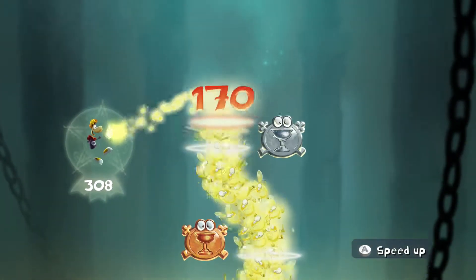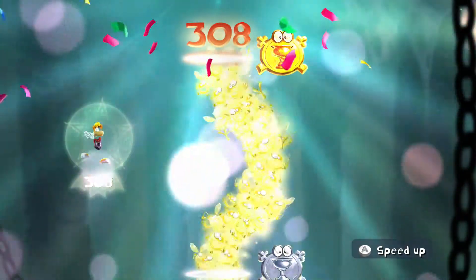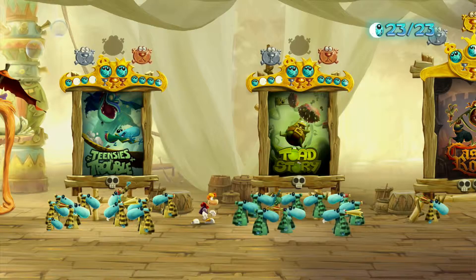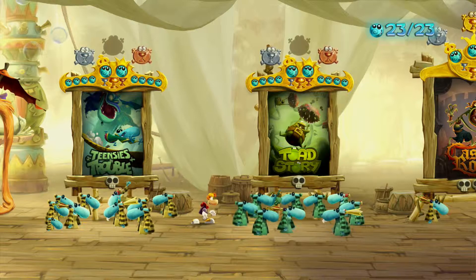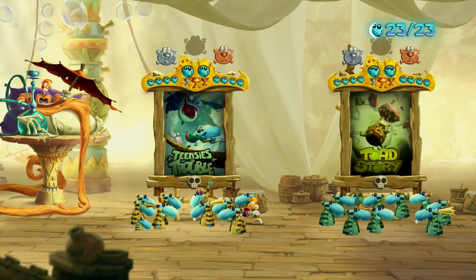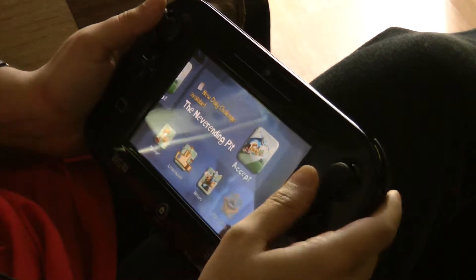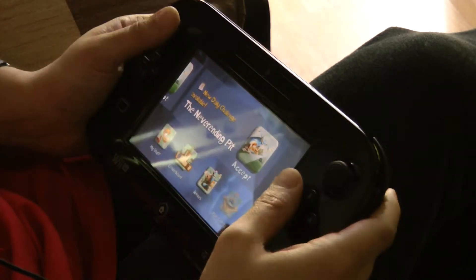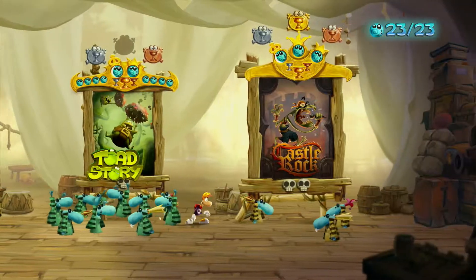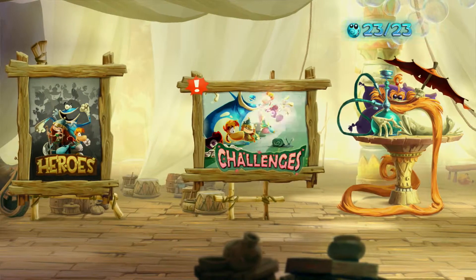It tells you the levels you get to and the cups that you're going to receive. This might be for the challenge app alone, I don't know. Essentially this challenges app completely replaces the demo — it gives you what you originally got with TNCs in Trouble, it gives you the extra two levels in Toad Story and Castle Rock, and that gets you a bit of a leg up in regards to picking up cups and things.